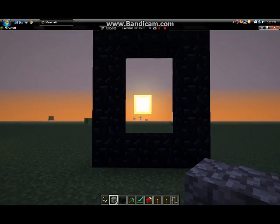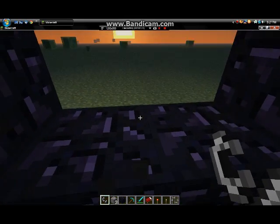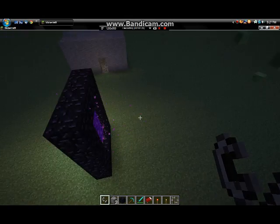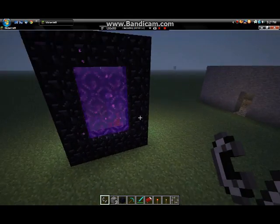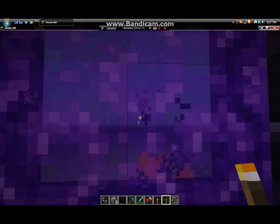Now you're going to take out the flint and steel. I kind of failed there but whatever — those were last night. Then you plant it right in the middle and you get this purple-y portal thing to travel to the Nether. So let's go check this out.